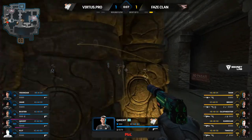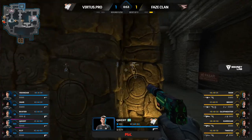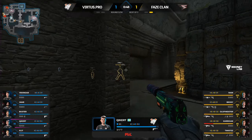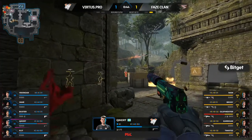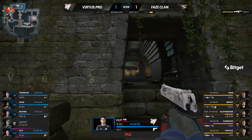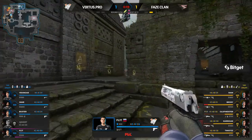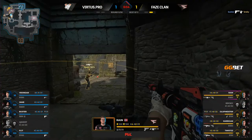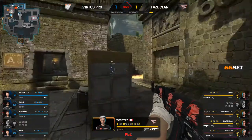FaZe are grouping around A main and hall, looking to push into the A site. It's quite a good approach — you can keep your back to the wall, somewhat reminiscent of Overpass A long. You can run up all the way without worrying about too many positions. It's a good anti-eco protocol — you take out a lot of those 50-50s and cubbies and corners by approaching from A main and hall.